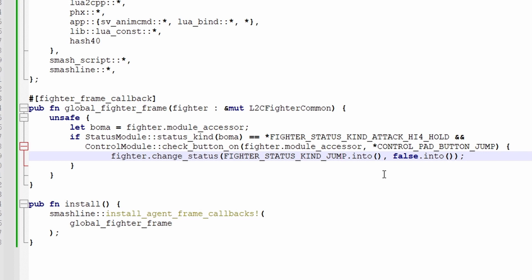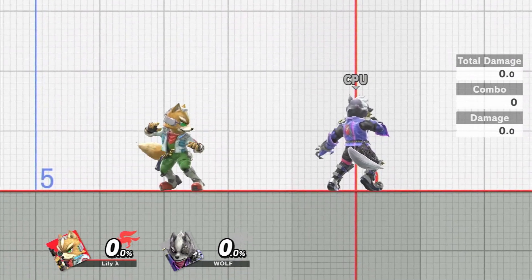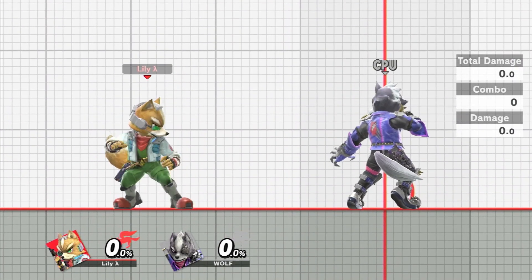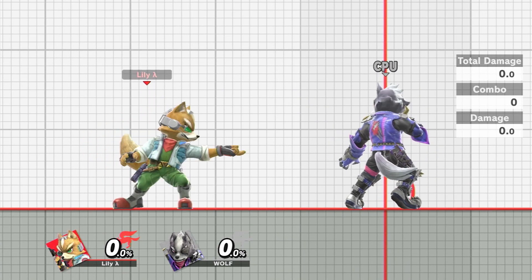Let's see it in action. If I'm charging an up smash and I press jump — wow, I just jumped out of charging an up smash. As usual, all the code that I just wrote will be available in item 1 in the description. I hope this helped, and happy modding!